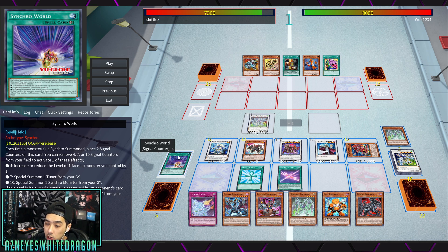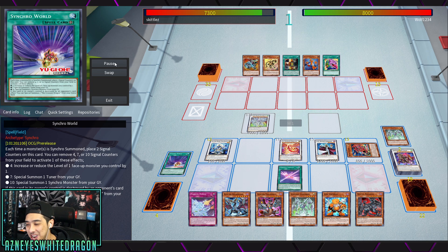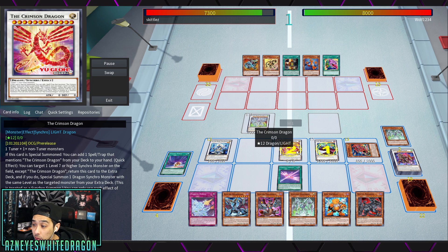At four counters, you get to increase or reduce the level of a face-up monster on the field. At seven, you get to special summon one tuner monster from the graveyard. At ten, you get to special summon one Synchro monster from the graveyard. And if this card is destroyed by your opponent's card effect, you special summon one Crimson Dragon from your extra deck.